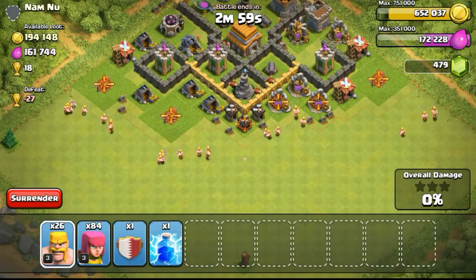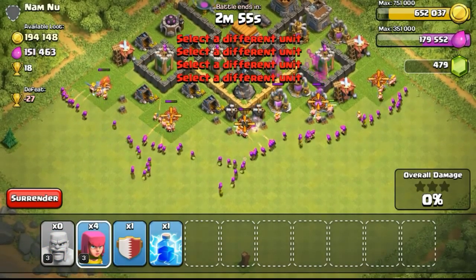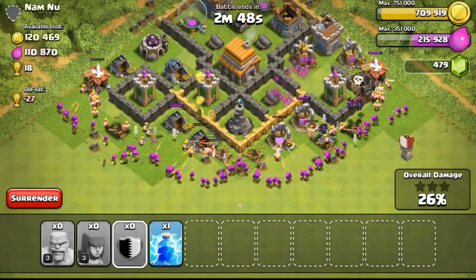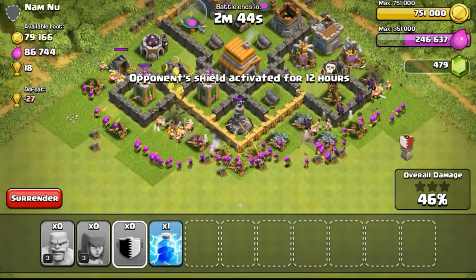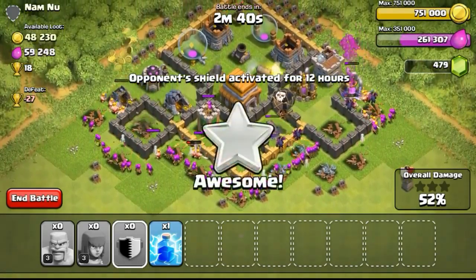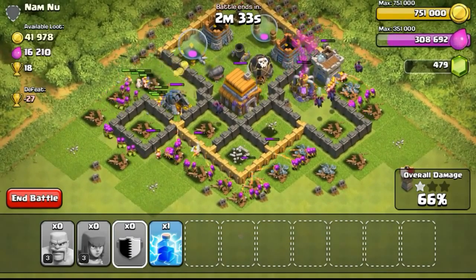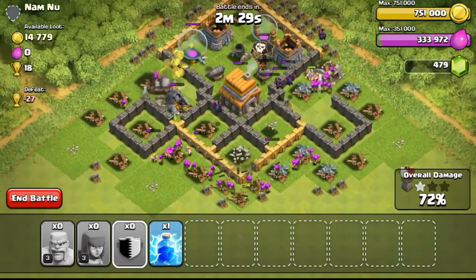So this particular base, as you can see, has 194,000 gold and 161,000 elixir. It's not too easy to attack but it's also not that difficult. I decided to attack from the bottom. The reason I didn't attack from the top is because the mortar is over there. I was hoping the balloon could take out some of the air-targeting defenses first, and then fly up to take out the mortar. However, the air defense on the top would probably take the balloon out. Hopefully the spread of my troops will distract the mortar long enough before they get taken out.